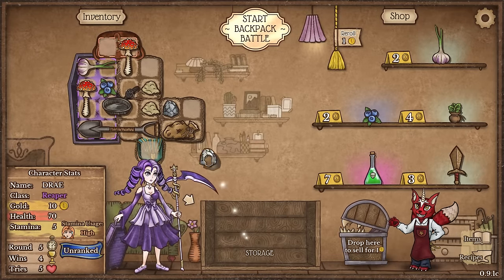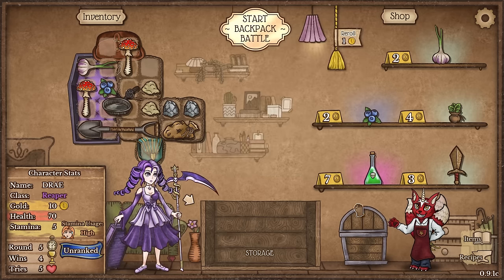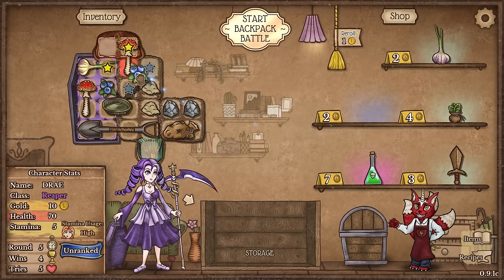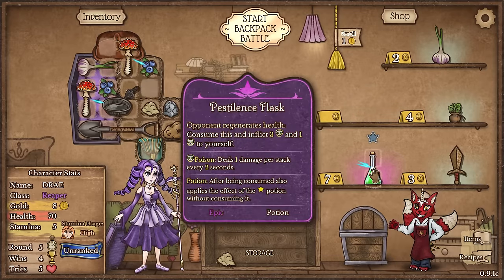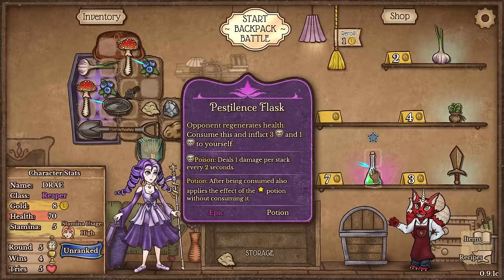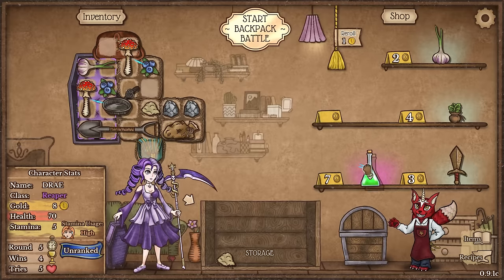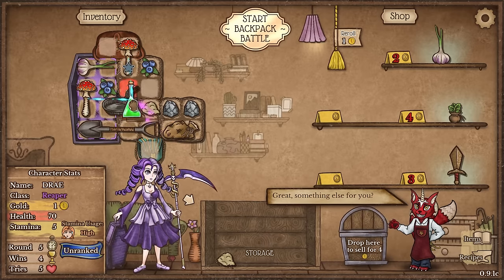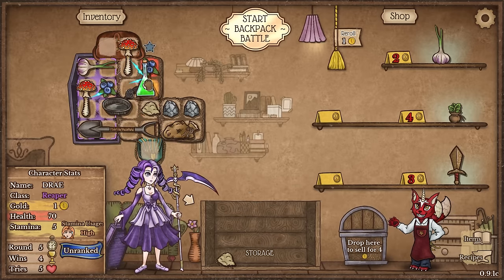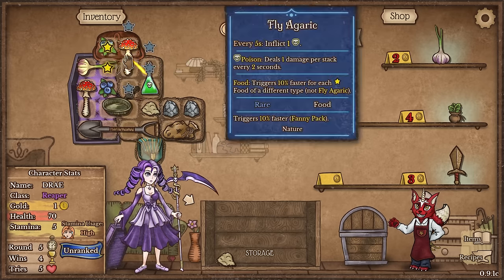And we got another freaking stone. I mean, I guess I can't complain because we got this bag of stones, but this is really something I don't want to hold on to for too long. A blueberry - yes please. I don't know if this pestilence flask is that good, but when an opponent generates health, I get one poison but the enemy gets three. Being that we're doing a poison build, I feel like that's a good idea. Also, this synergizes with the Fly Agaric so we can turn that into a strong pestilence flask.